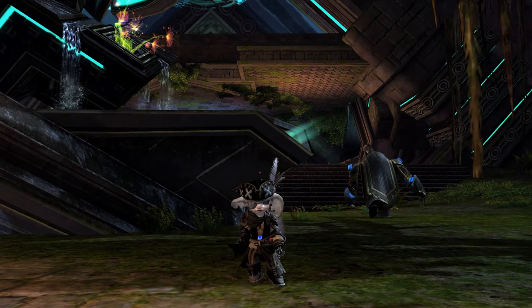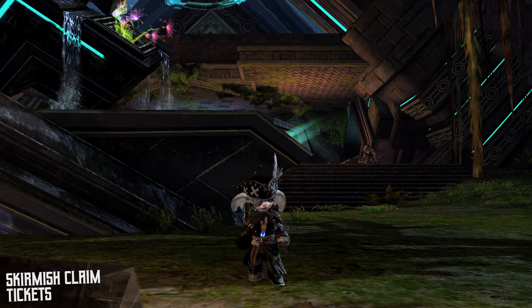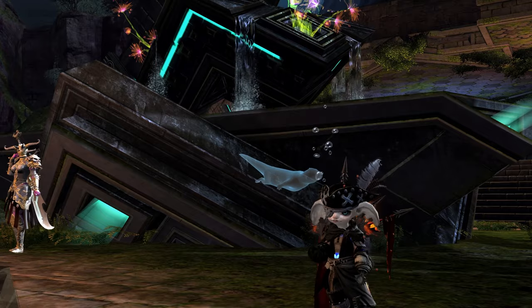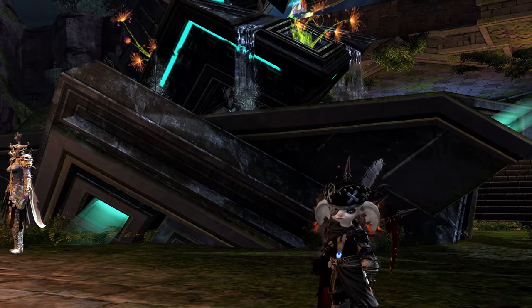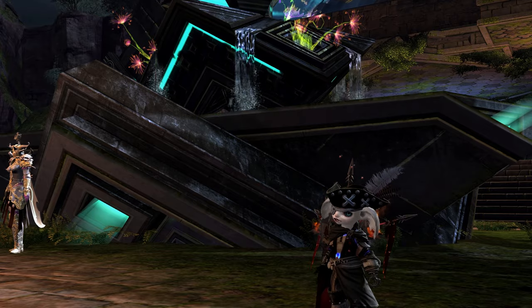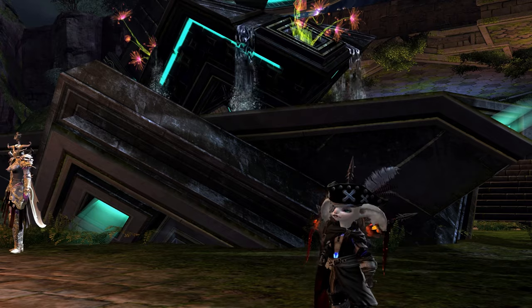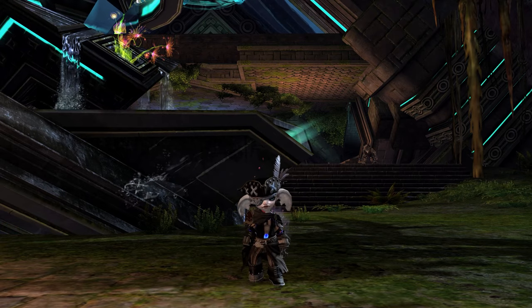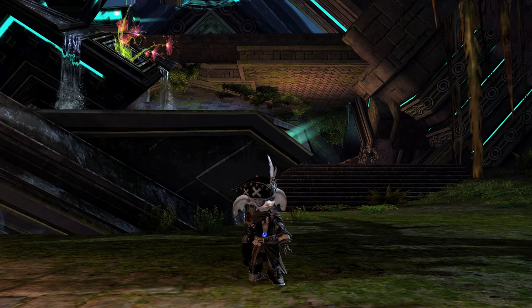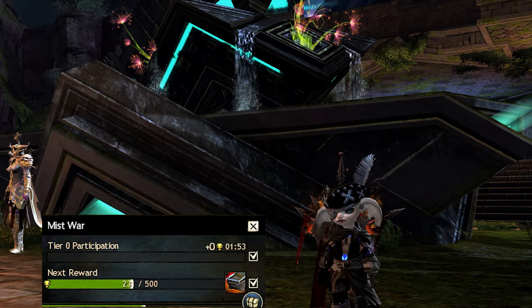In order to get Ascended gear in World vs. World, you'll need a few different currencies. Skirmish claim tickets is the major currency you'll find attached to Ascended gear in World vs. World. You'll get Skirmish claim tickets by getting pips, and pips are awarded to you every 5 minutes as long as you keep your participation higher than Tier 3. You can get a maximum of 365 Skirmish claim tickets each week. If you want to learn more about participation, check out my World vs. World basics guide on the topic.